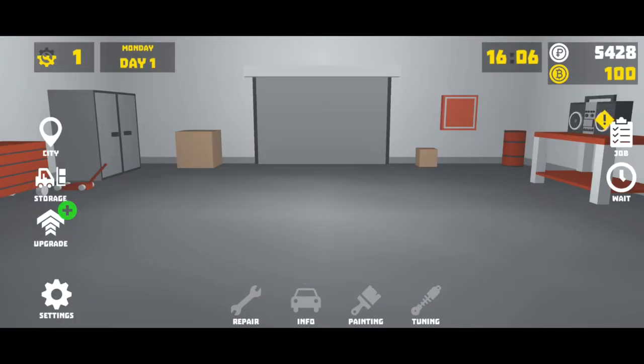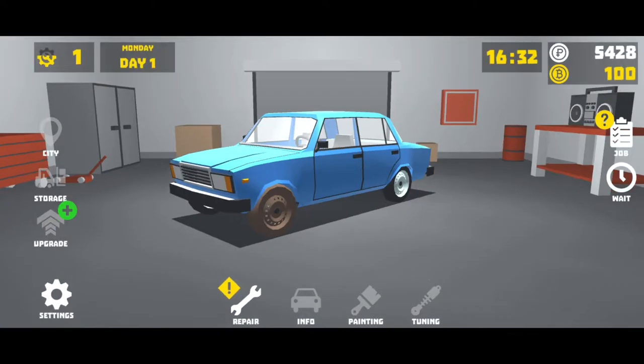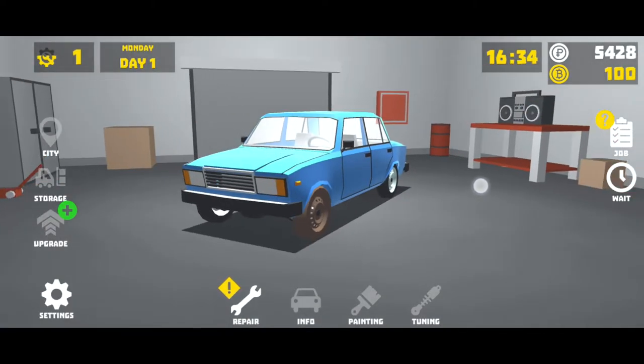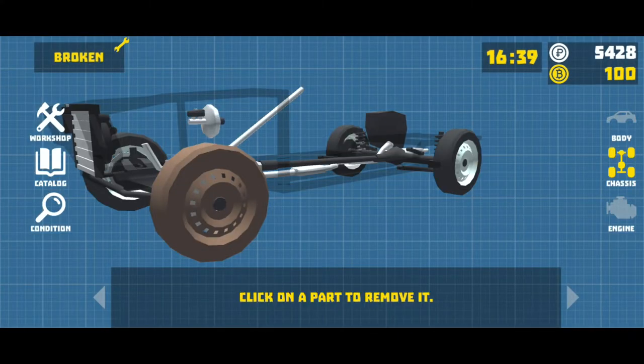We have $5,428. Let's continue doing some work, get some money. I don't know if we'll be able to buy our own car — maybe we will, that'd be cool if we can upgrade and stuff. Anyway, a customer says they drove into a deep pothole on the way to work and wants me to check the wheel. Sure, let's give it a look.